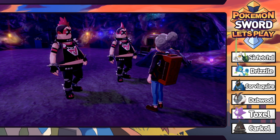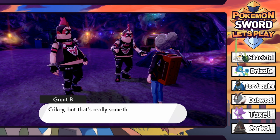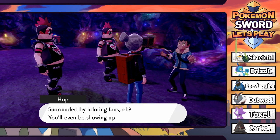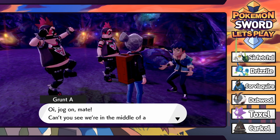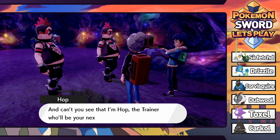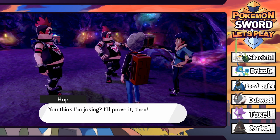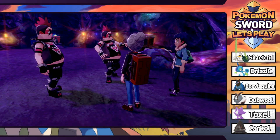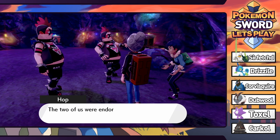We got some more freaking Team Yell people here. One of them recognizes us as a gym challenger and wants to battle. And then Hop shows up - the two of them are surrounded by Team Yell fans. Hop says we'll take them together. Team Yell says they'll teach us kids, but the gym challenge is no joke. So we are going to do a nice little double battle with our boy Hop.